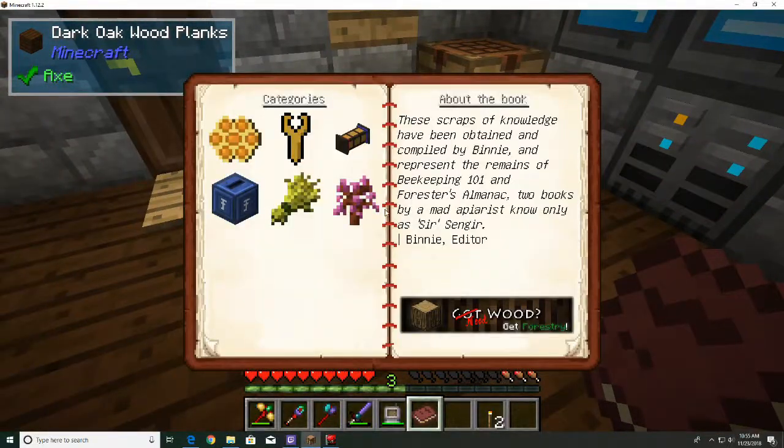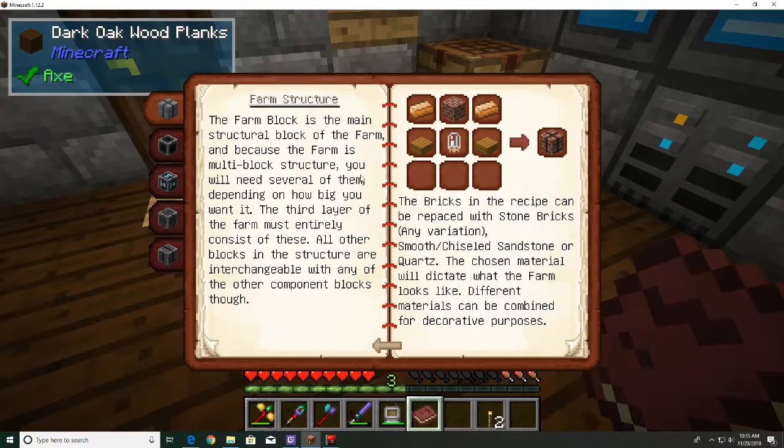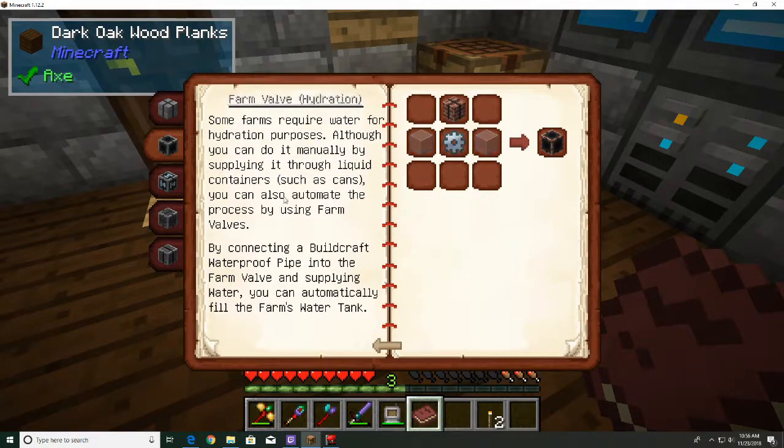Let's come into the Forestry book and take a look at the farming section. The farm block is the main structural block of the farm. The Farm Valve - some farms require water for hydration purposes. Although you can do it manually by supplying it through liquid containers such as cans, you can also automate the process by using farm valves, which we will do for sure, by connecting a waterproof pipe.